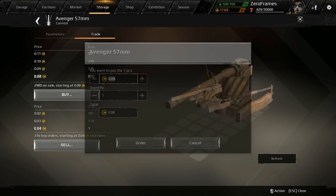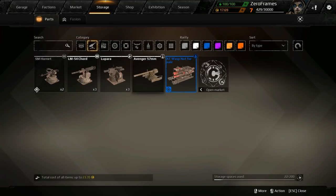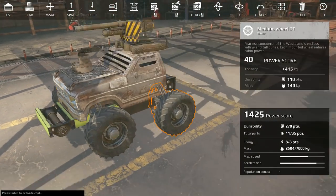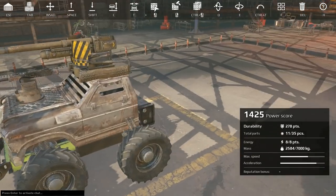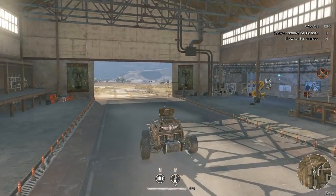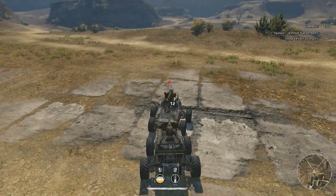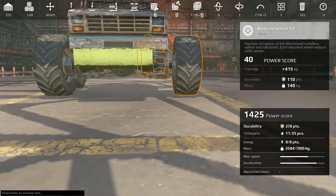We're only going to have energy for one weapon right now. We'll have enough energy left over for a cord. So we're going to do an Avenger cord build with a weapon radiator. When I get my weapons on and my wheels on, I always test how it drives before adding armor. This thing turns pretty sharp — we need to weigh down the front to get the center of mass right.